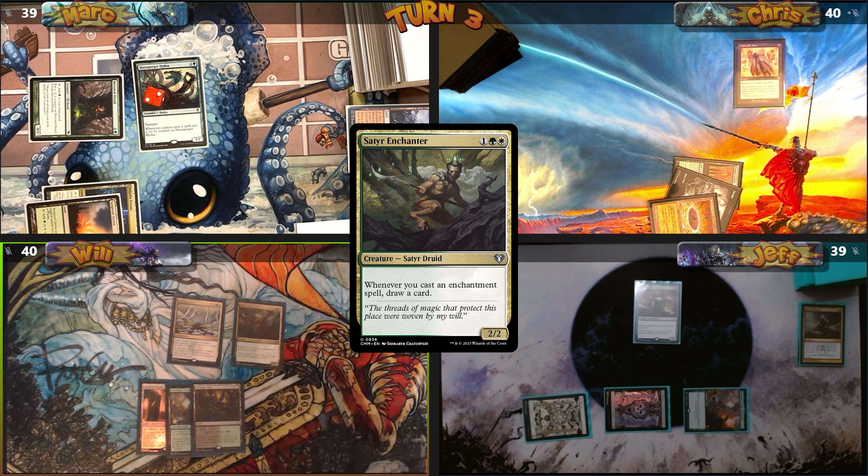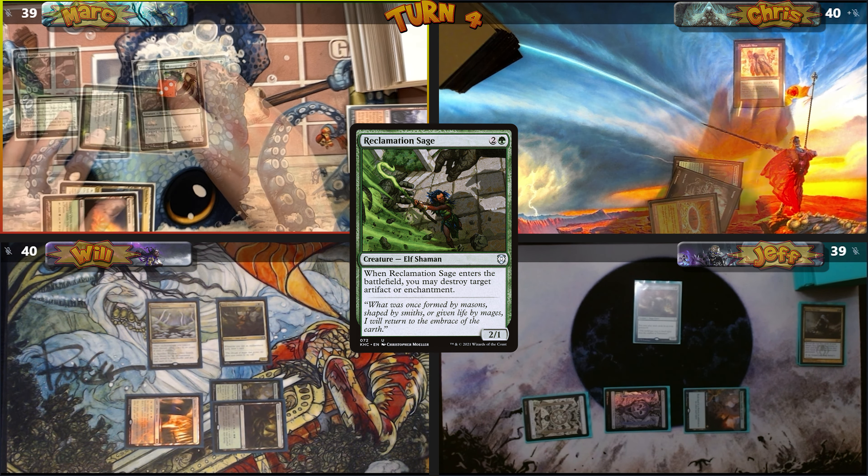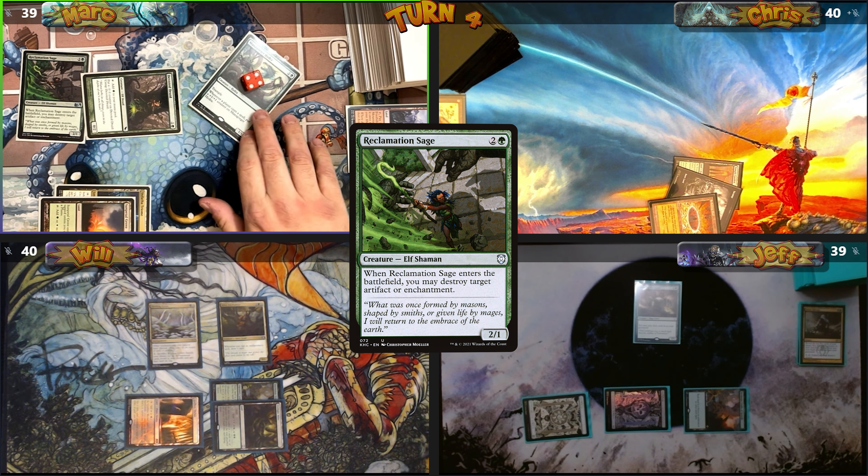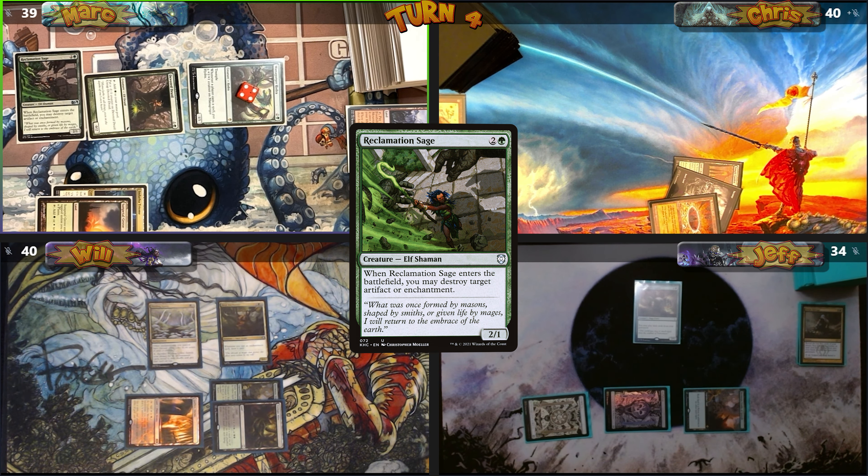Will casts Satyr Enchanter and passes. Mark casts Reclamation Sage, destroying my Ashnod's Altar — even though I said it was fair. Moving to combat, he sends the 5/5 Hydra at Jeff with no blocks.